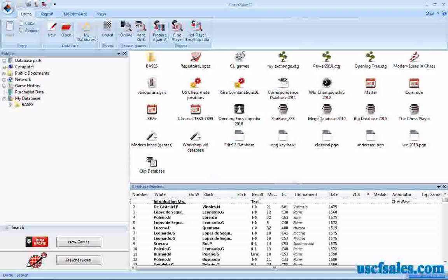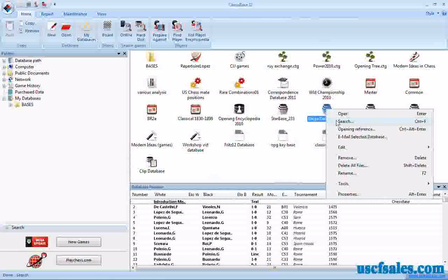This time I'm going to use the Mega Database. Right-click on it — that's the one we want to search. We'll select Search.